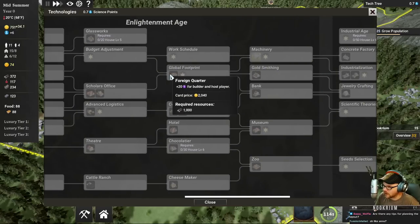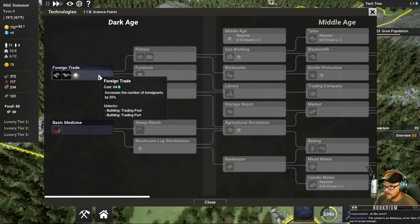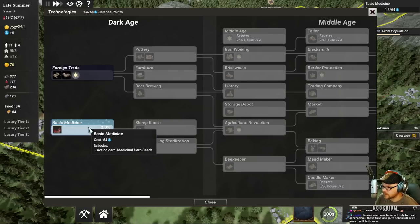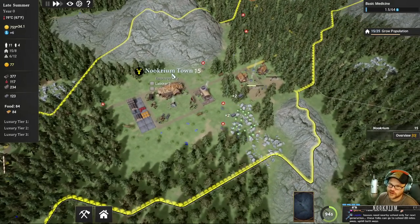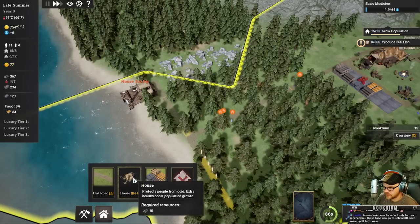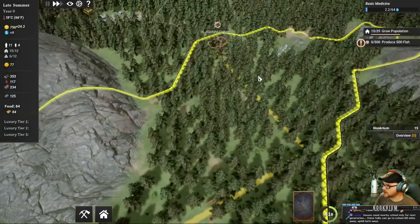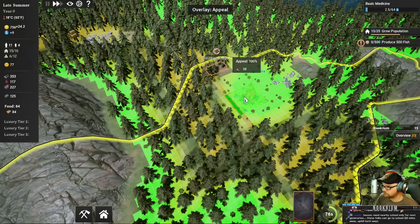Builder and host, foreign quarter - interesting. Foreign trade, which gives us trading posts. We've got basic medicine - I'll take basic medicine. The priority buttons are here. Houses are too far for workers - I'll stick one over here. They like the Linux - that's a thing that was added a while ago - they want their houses kind of near their workplace. I'll put one there, it's not going to be the most ideal place.